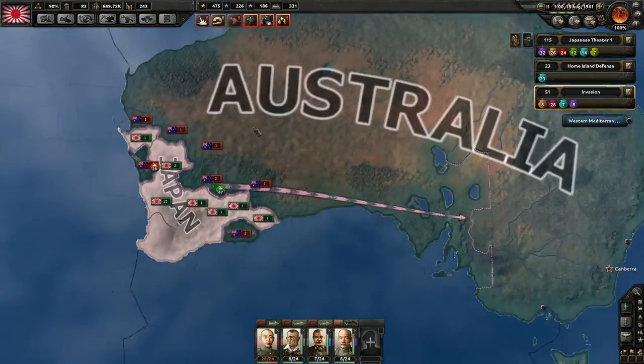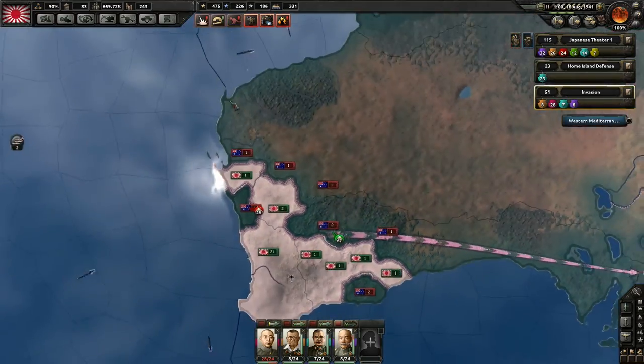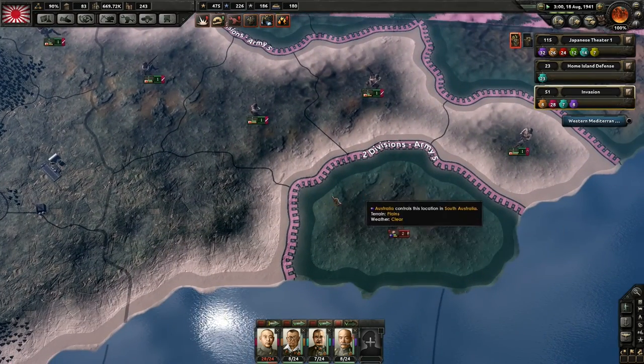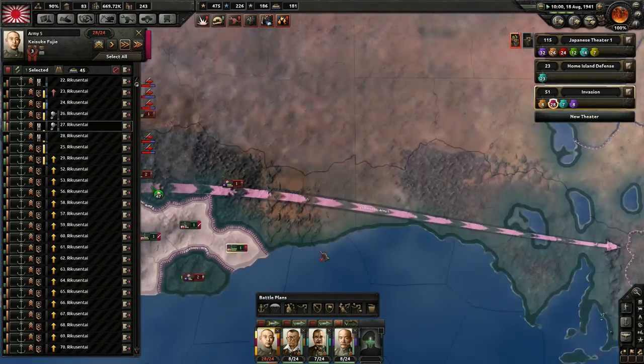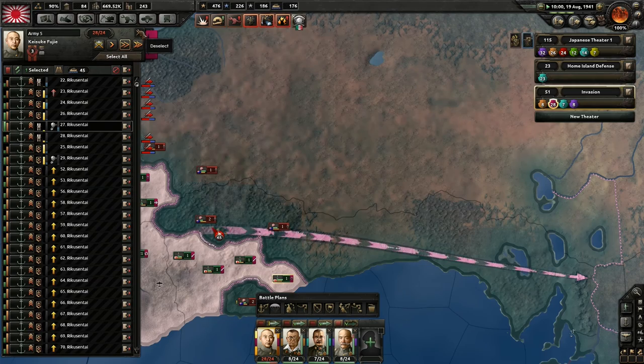But I'm dealing with the Australians right now, which is going quite well. They have some troops here but we've cut off a decent number, including these two guys right here. Australia is pretty favorable right there.